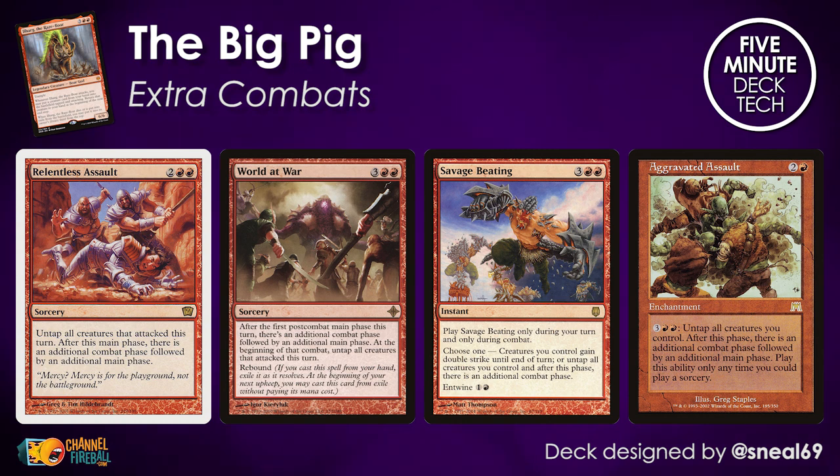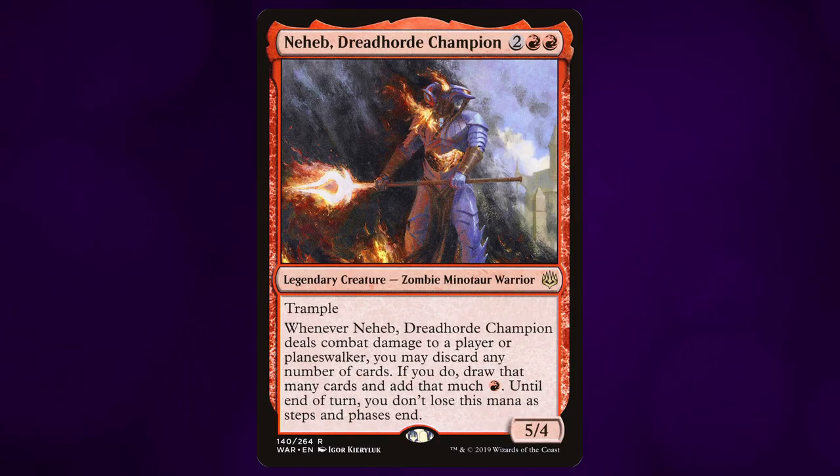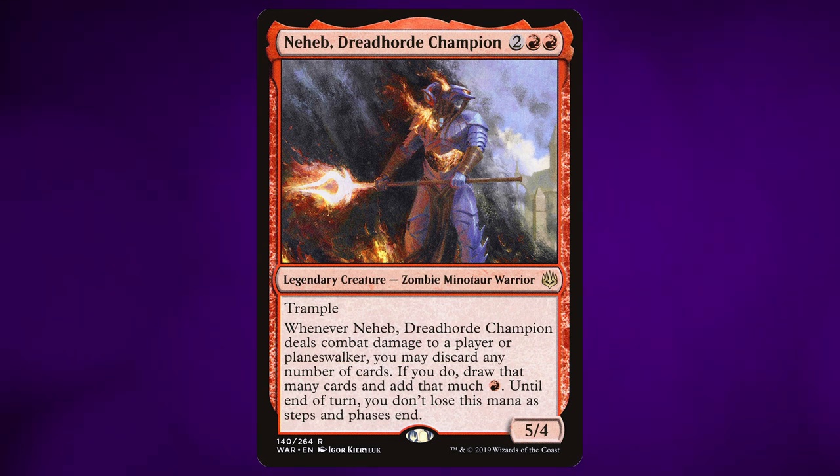But by far the best way to generate extra combat steps in this list is with Aggravated Assault. You only need to dump mana into it, not any extra cards. And when you're attacking with something like Neheb, or perhaps the other Neheb, it's going to generate so much mana that you can continue to dump into Aggravated Assault, attack again, and all of a sudden we've discovered perpetual motion.